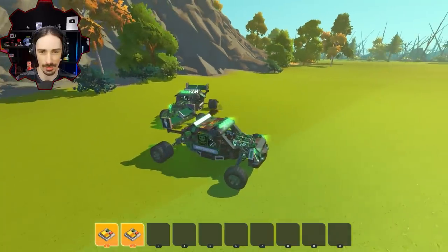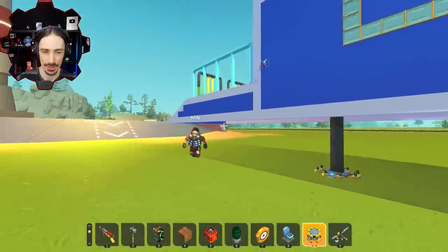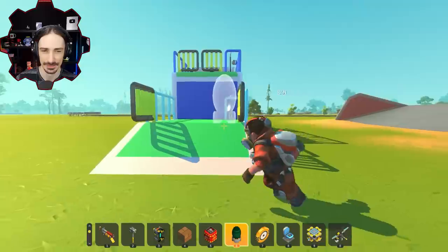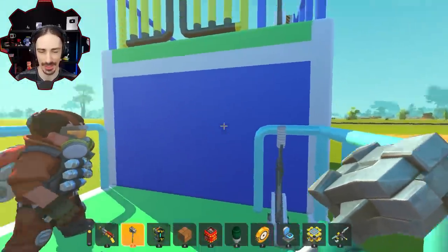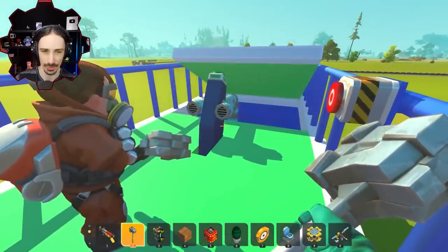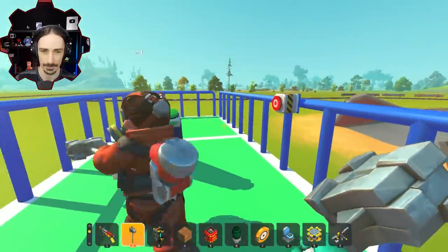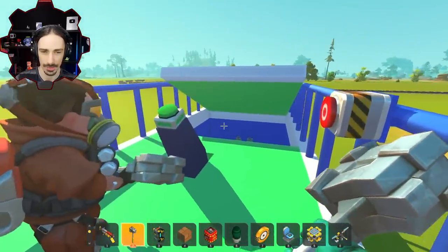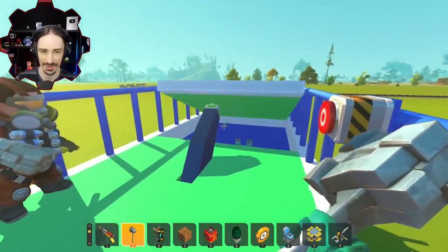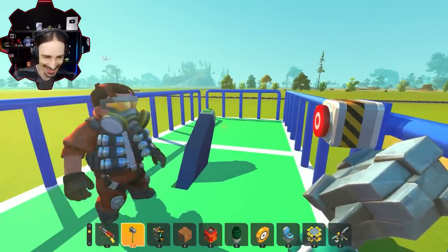This is the Useless Machine V5 by Sir Wolf. How do you get five versions of something useless? The joke is the first version was too useful. It's a standard useless machine — press a button and it fights back to close itself — though it initially seems broken and angry before getting going properly.